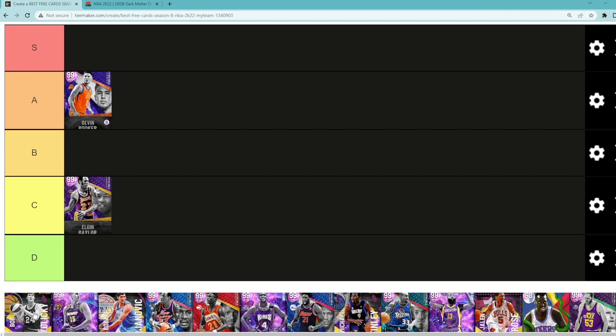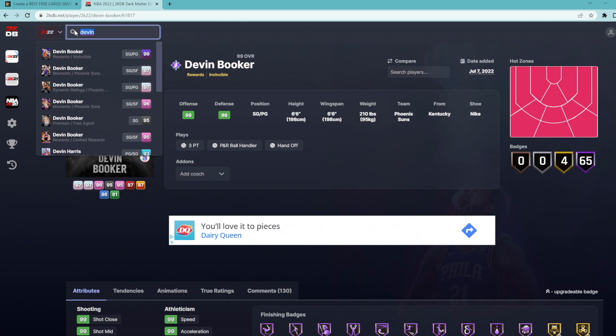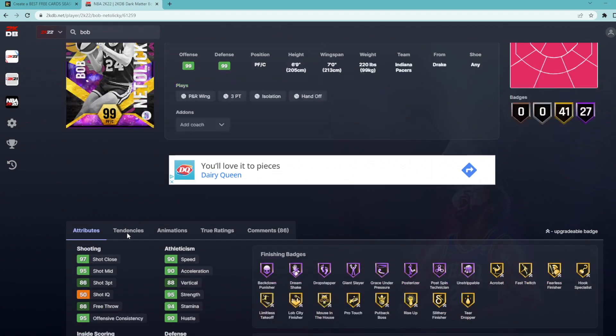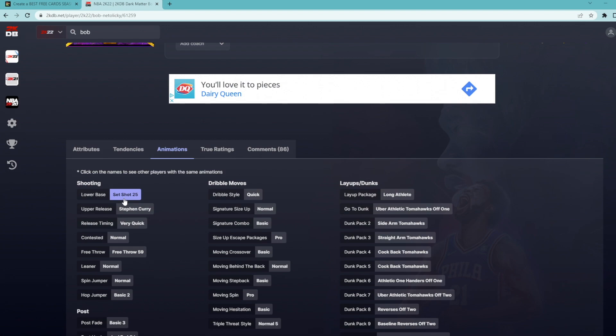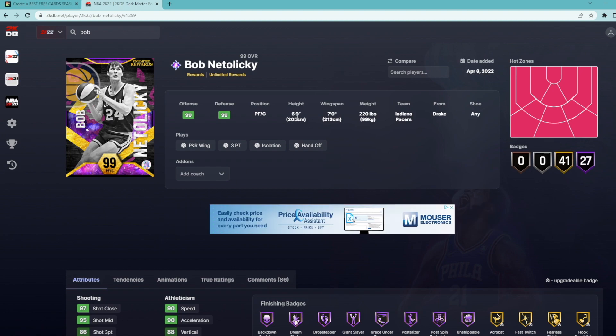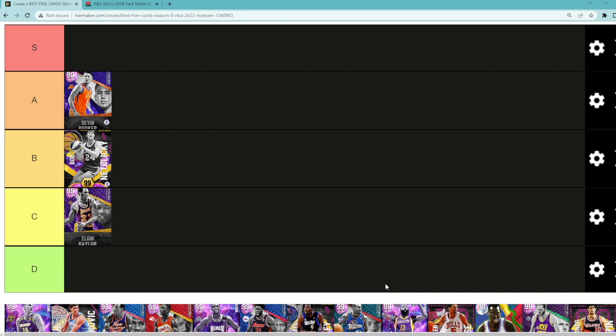Next free card is Dark Matter Bob Pettit. I think he's gonna go in B tier. Yes, he's got Set Shot 25, but he's a little too undersized for power forward at this point in the year. If he could play small forward, he'd probably be A or even S tier, because Set Shot 25 is really nice — it's a great jump shot, super easy to green, probably the best jumper in the game. But he only has quick dribble style, and at 6'9" you're going to run into so many Yao Mings and Taco Falls at power forward that will just absolutely dog him. So I'm throwing him in B tier.